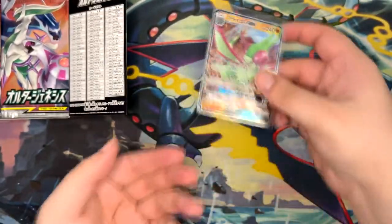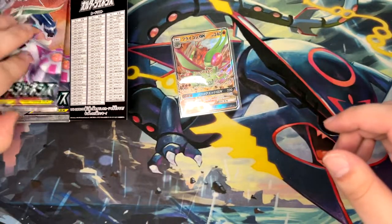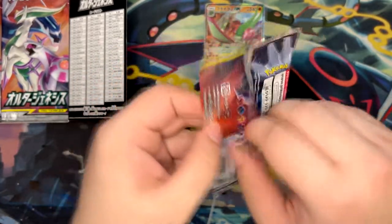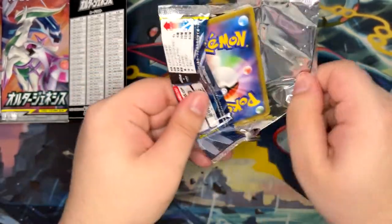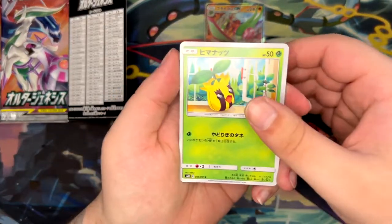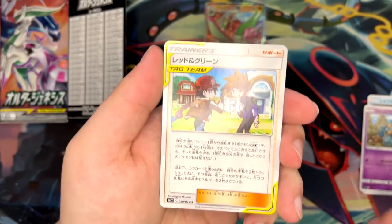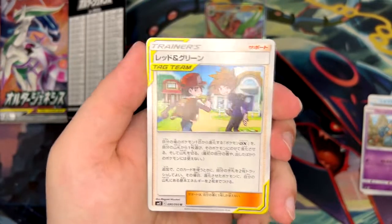This is also where the Rainbow Rare Flygon is from. Let me open the right side first and then move over to the left. So this is where the Rainbow Rare Flygon GX is from — that was featured in my budget mail day, if you haven't seen that, go check that out. There we go. We have a Sunquern, a Red and Blue tag team card — there is a full art of this one in this set, which is really cool.